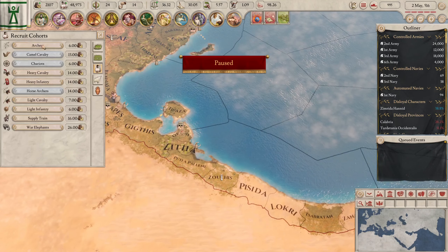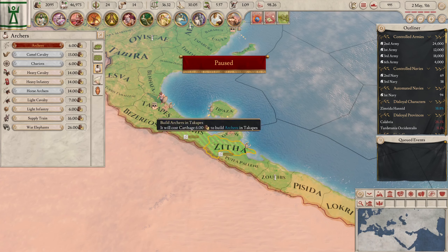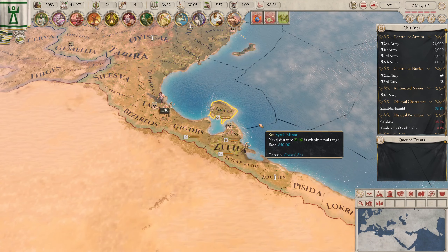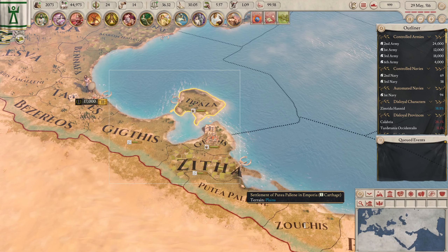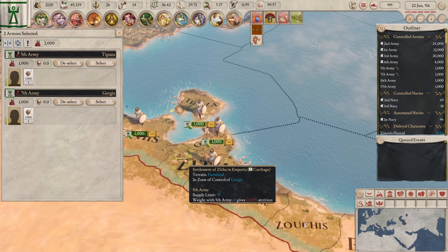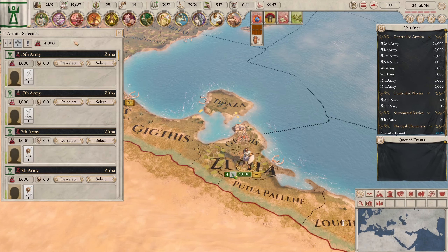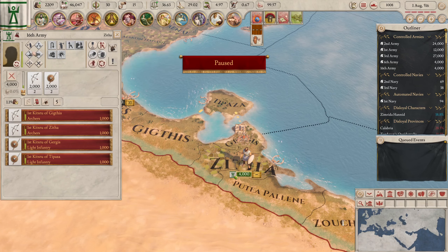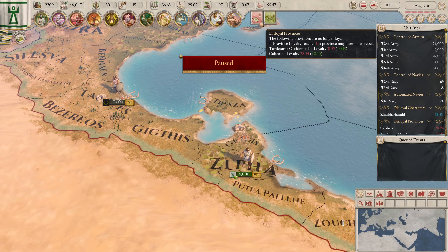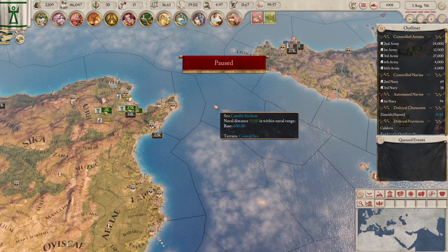We'll create another small army over here just to look after things. Should have just made the one army bigger and not moved them all around, but oh well. Give it to you — trading jobs for people, as the good ruler I am.